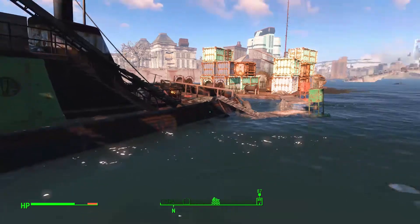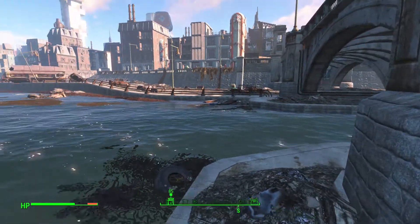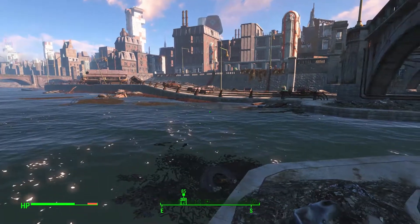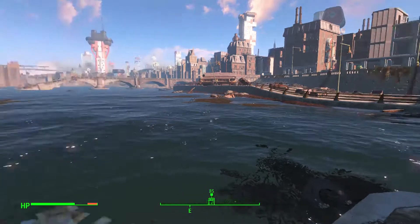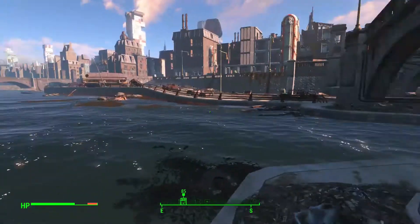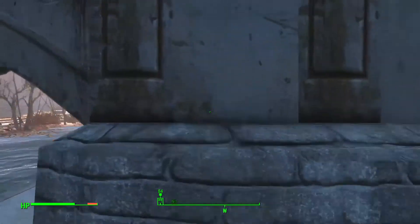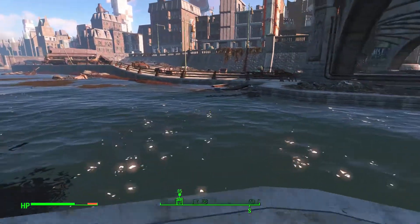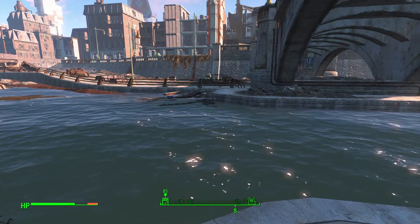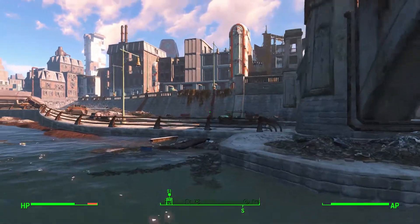Hello and welcome back to Fallout 4, I am Paul here and we are making our way to a clothing store because there's a bunch of raiders in there that have been bothering a settlement and I said I'd sort it out. We killed some raiders on a ship and got a little bit of good loot, but I need to get to the shore. Once I'm on the shore I'm going to get rid of my radiation effects.